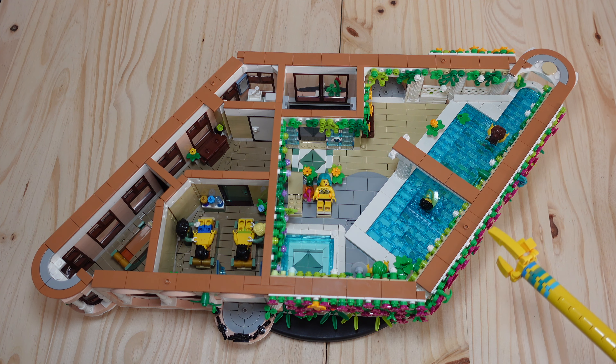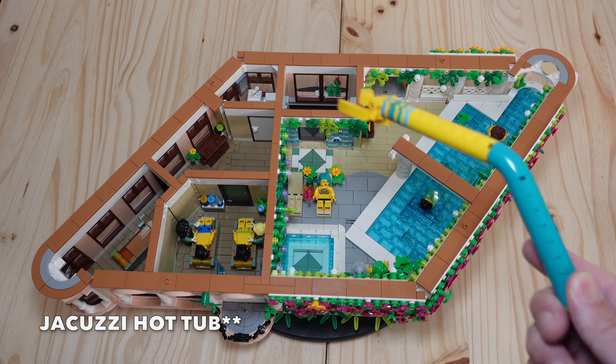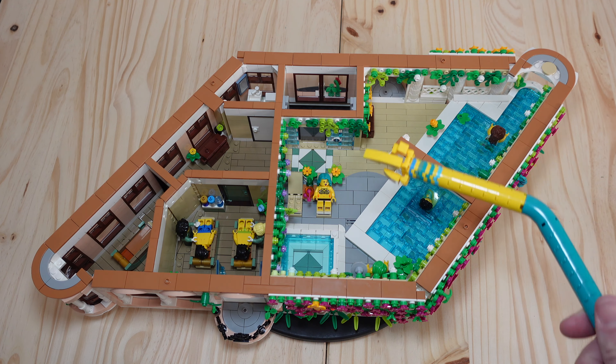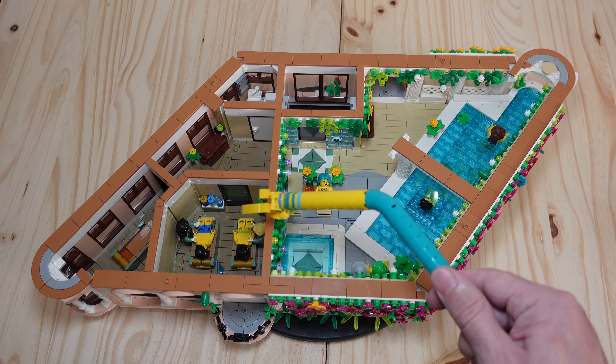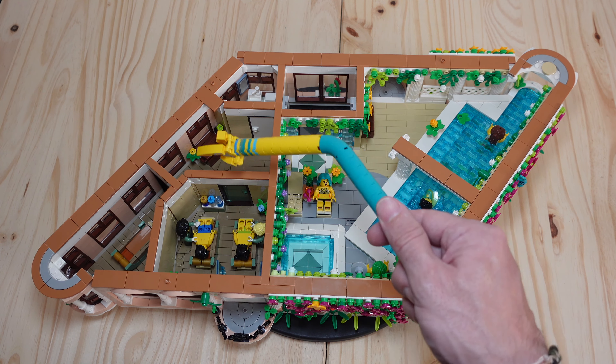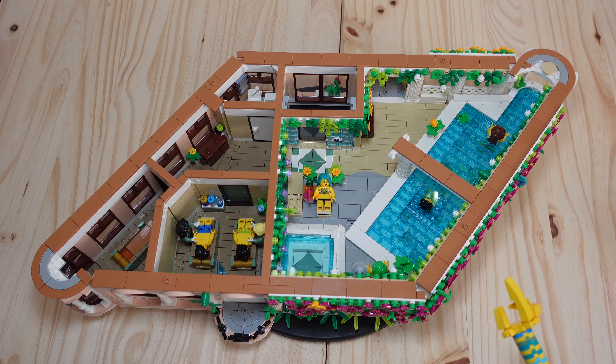Easily one of my most favorite floors — welcome to the floor with an indoor swimming pool. It's got a spa and some masseuse rooms. Here at the front of the building: we've got the elevator, the pool room, a bathroom and changing room, two massage rooms — one double massage and one single — and a little lobby area. I can't wait to show you all the details.